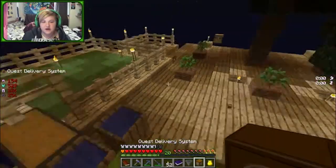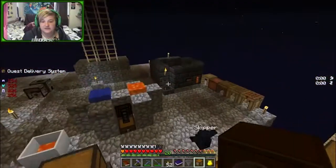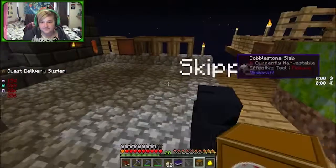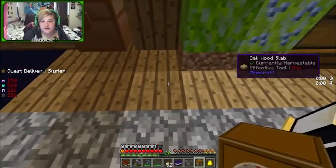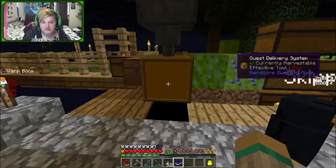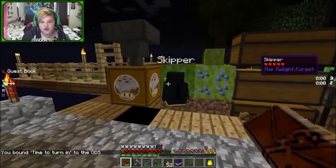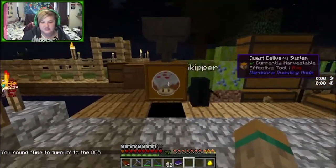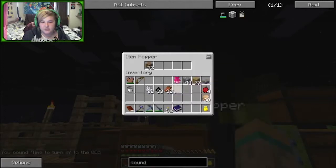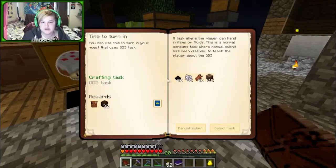I can't believe Skipper is still alive - that's quite impressive! Let's place the QDS here, put the hopper on top, bind it to that particular quest - select task and right-click to bind it. Now pop in the materials - I only want the right amount in there - pop that all in and it should go up in our quest book. Yep, you can see it's making its way up.